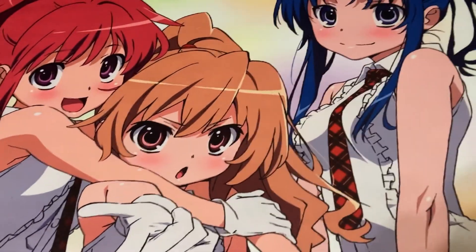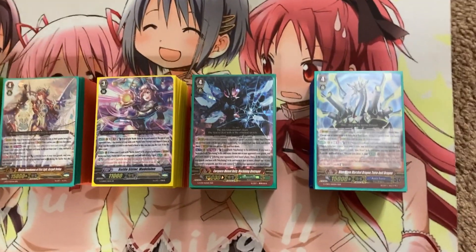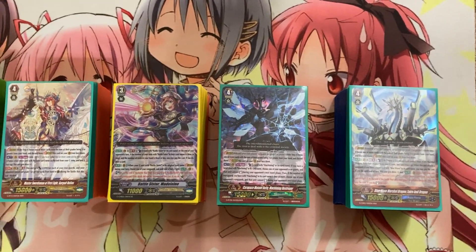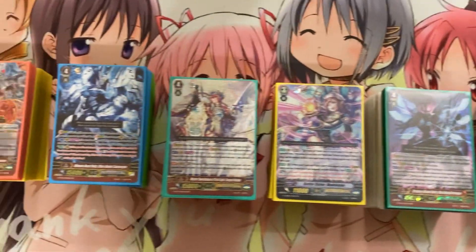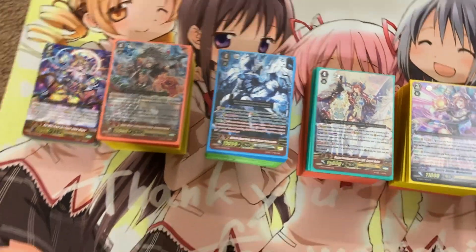We'll now move on to the Premium Binders, which will have all of the premium support. Once again, I also have the G-Format decks for sale — all seven: the Tetra Drive, the Machining Mega Colony, Battle Sisters, Gergawit, Beast Deities, Susano, and Magus Oracle Think Tank.